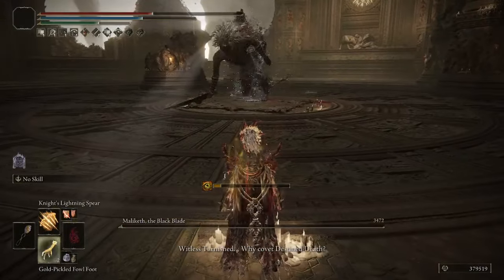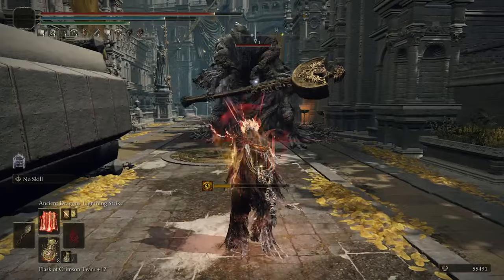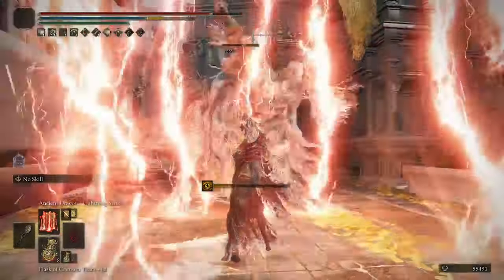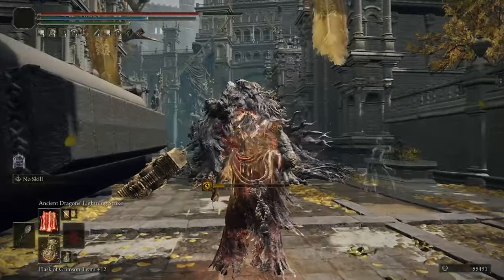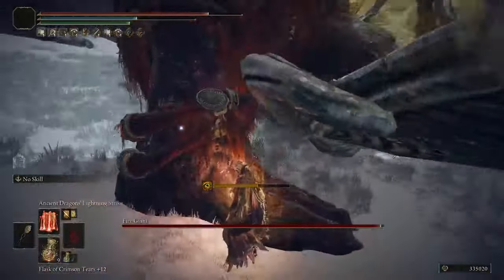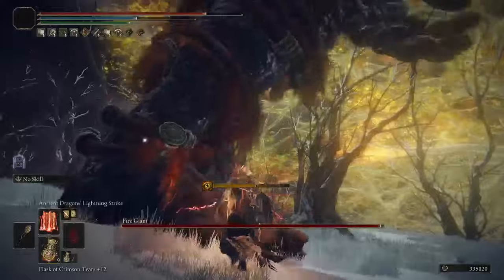When you aren't using Knight's Lightning Spear, you'll likely be using Ancient Dragon Lightning Strike. This incantation can do absurd amounts of damage if most or all of the lightning bolts hit, but a lot of them will miss if the enemy doesn't have a huge hitbox.